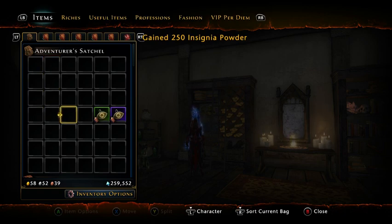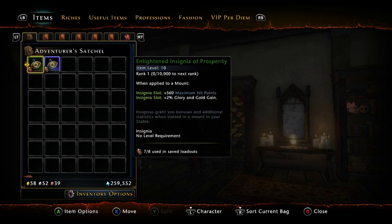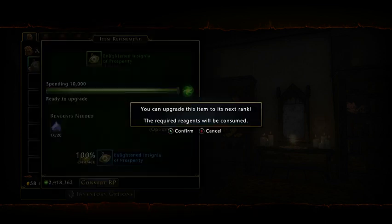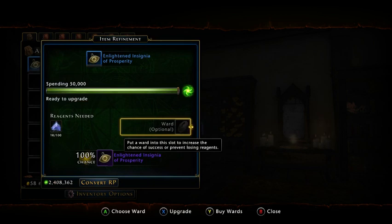That's how you gain insignia power. You're probably wondering how much does it cost to upgrade. This is a green insignia of prosperity — I actually need a couple of them so we're going to refine it. It takes 10,000 refinement points and 20 insignia powder to upgrade from green to blue. Now to go from blue to purple it's going to cost you 100 powder and 50,000 refinement points. Let's go ahead and do this upgrade.